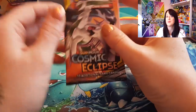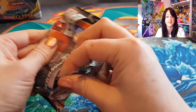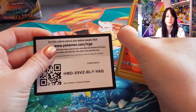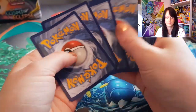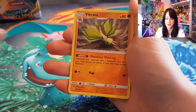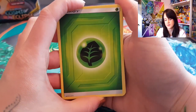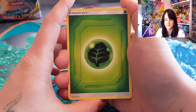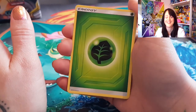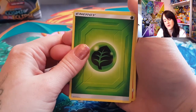I think we're getting to the end of the box now — I think I've probably pulled most of the rares and I'm not expecting any more, not that I would complain if I did pull any. So we've got Leaf Energy — I always say Leaf Energy but I think it's supposed to be Grass, isn't it? It's because it's got a picture of a leaf so I say Leaf. Let me know — am I being really stupid? Is it Leaf or Grass energy, and why don't I know that?